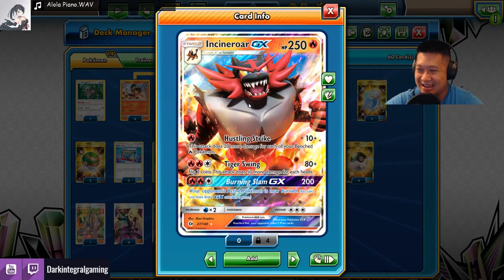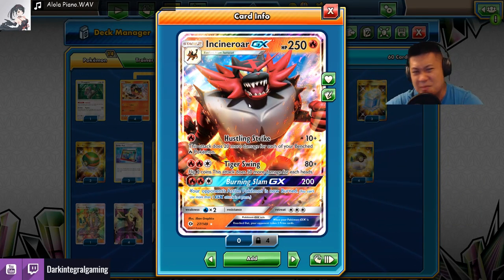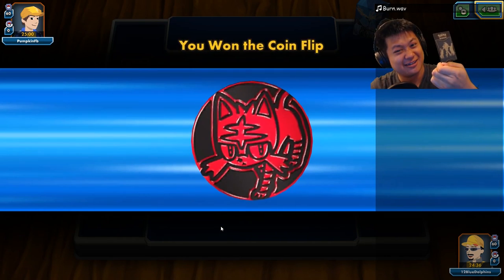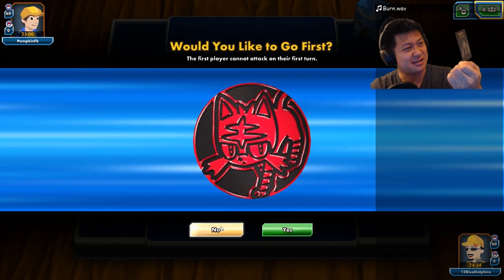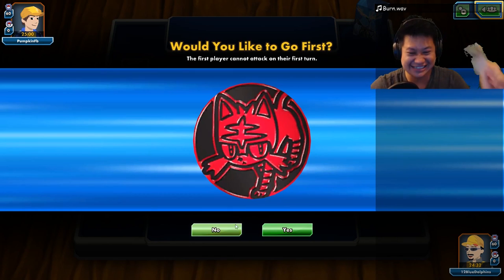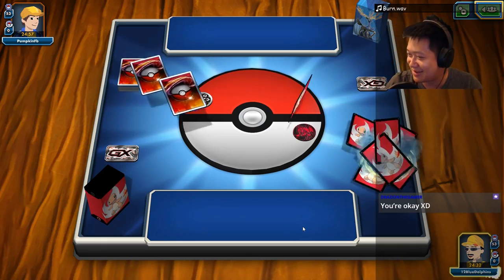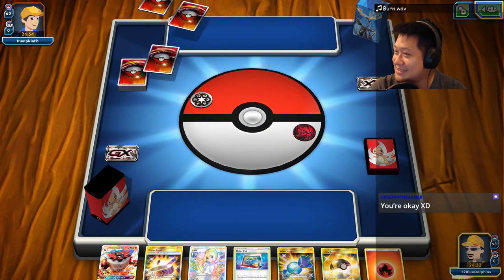Incineroar GX — do you think this is going to work? You bet it is. Heads or tails — pick heads! You got it, man. Well done. Nicely done. Would you like to go first? Yes, he got it this time. Let's go.